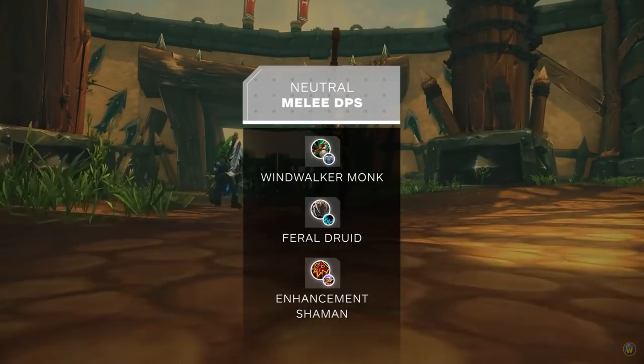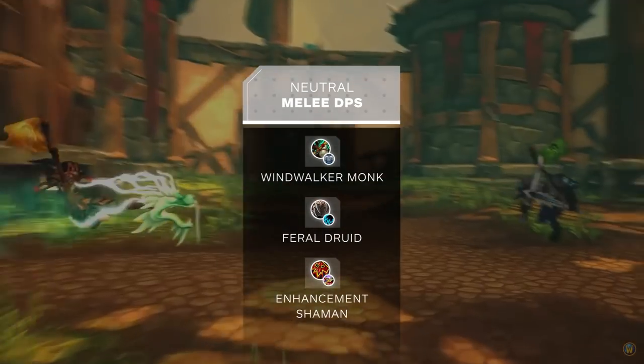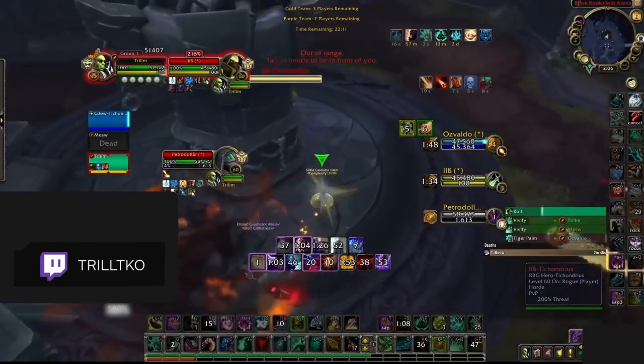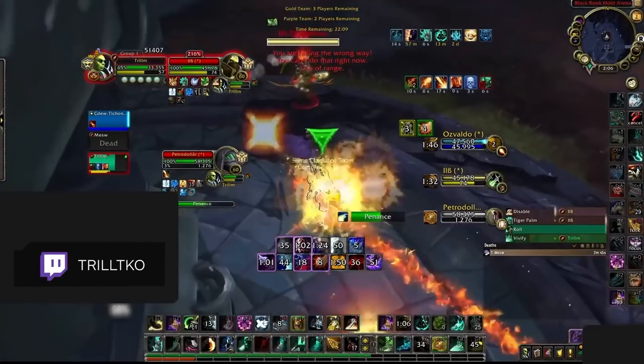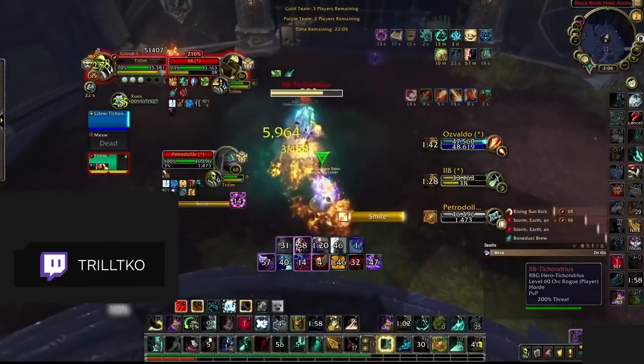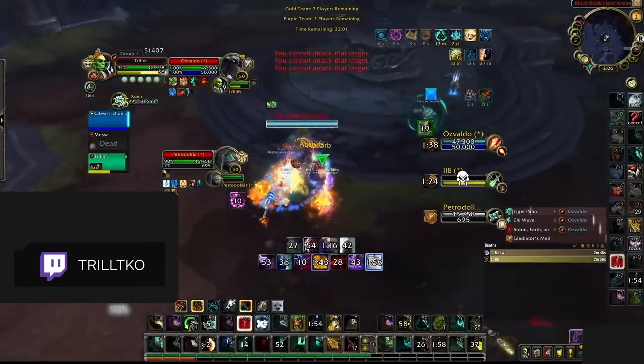Moving on, we have three melee that are fairly neutral in comp building — not as flexible as the specs we just mentioned, but worth picking up in Group Finder. Windwalker Monks work well in many comps due to having a healing reduction effect on top of some of the best burst in the game. Unfortunately, their ability to solo carry DPS is offset by their fragility.